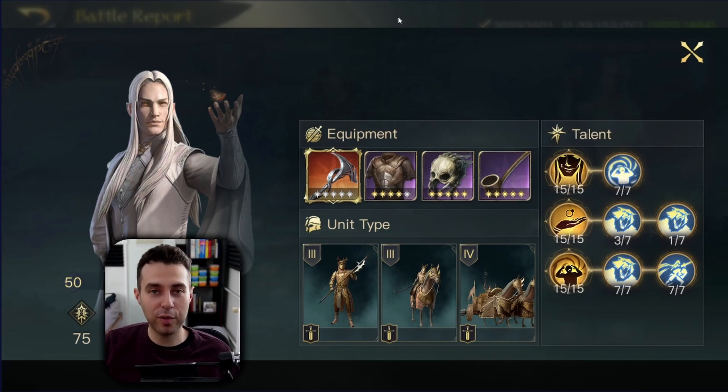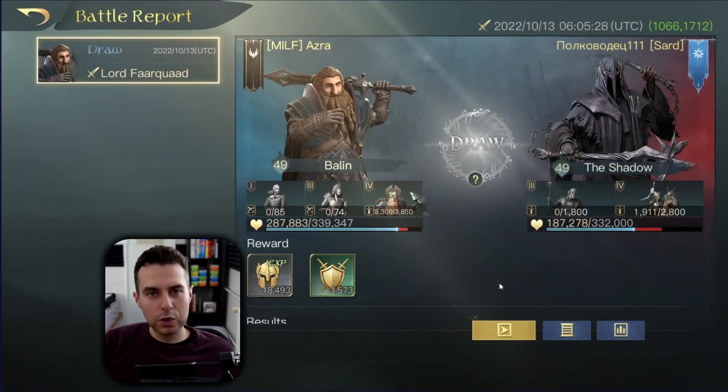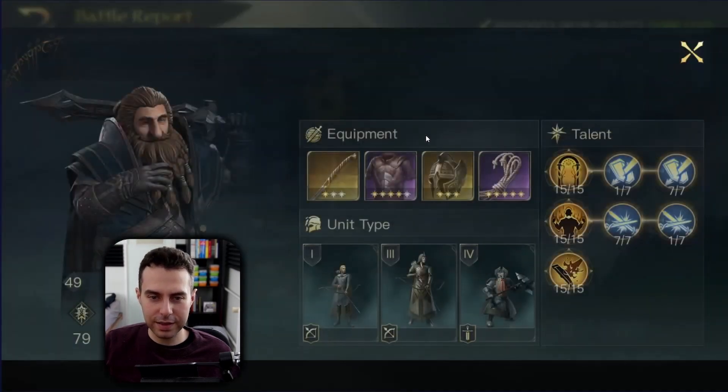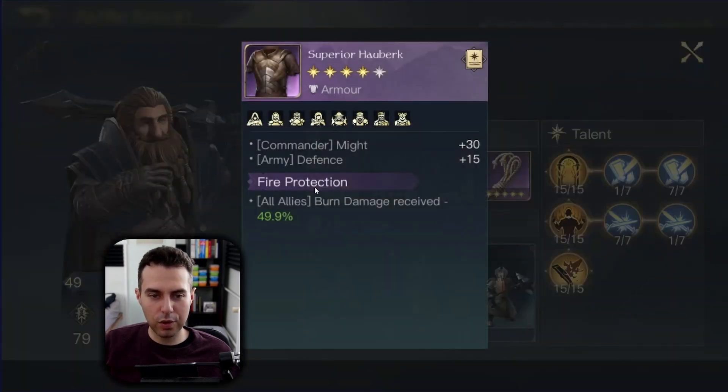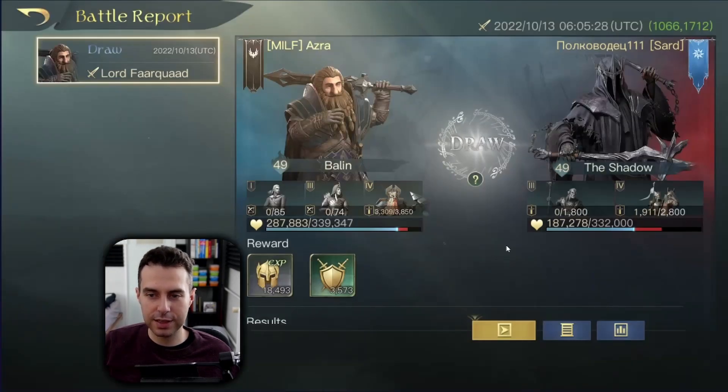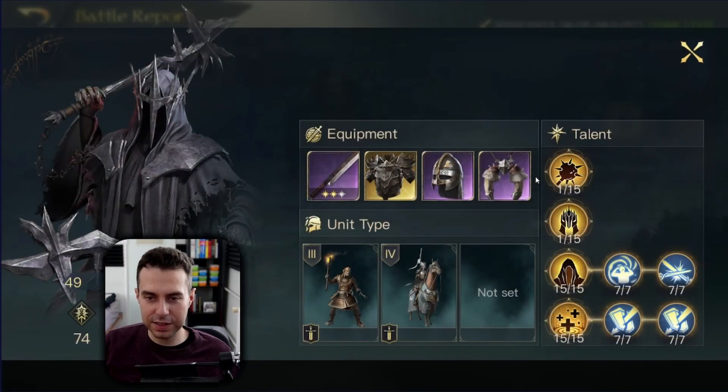Let's also check out some Shadow reports — I have two of those. This time I have included Iron Warriors instead of Depth Defenders or Guardians. My gear is superior Hauberk with Fire Protection; the rest of the build stays the same. This is the result we achieved. The Shadow's gear shows a lot of room for improvement.